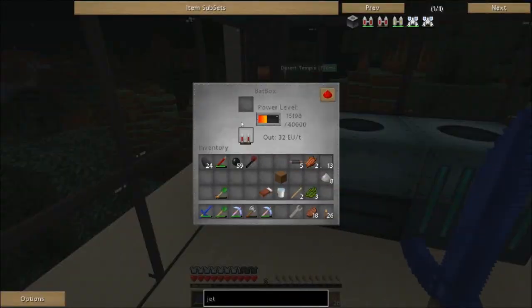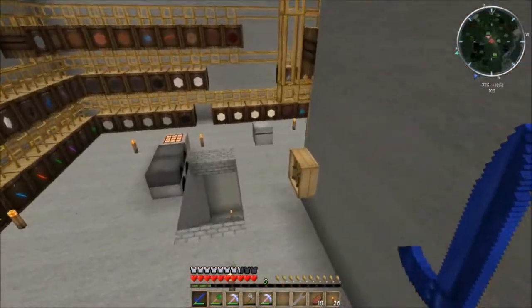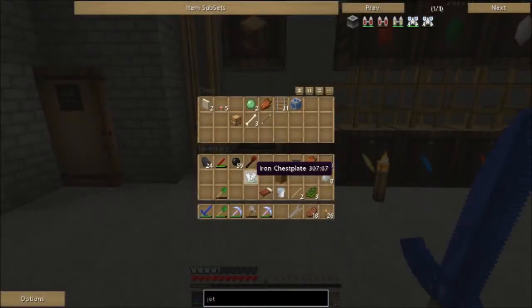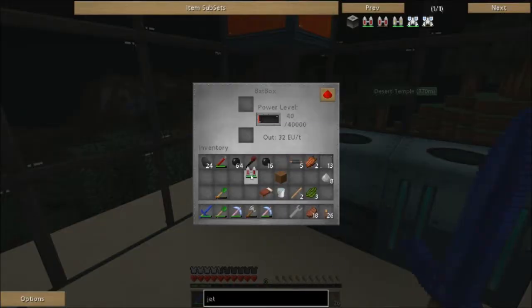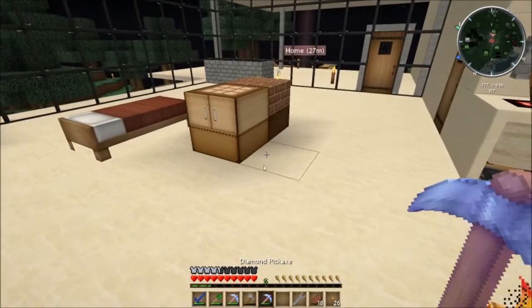Lava it up! We're gonna get it ready to go. The lava is used to create energy that will then allow the jetpack to launch. Okay, that's full — that thing's pulling good. We've got a jetpack! I can't believe I waited this long to make one. What's the next level? You can get an advanced electric jetpack.